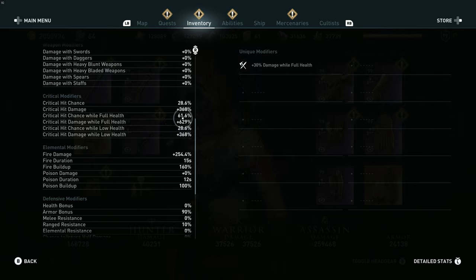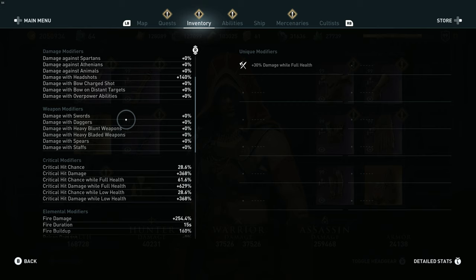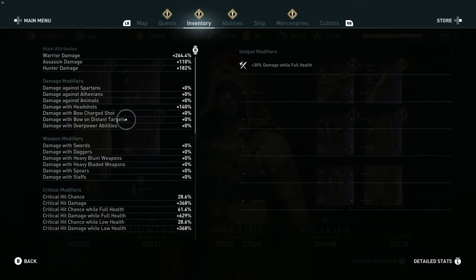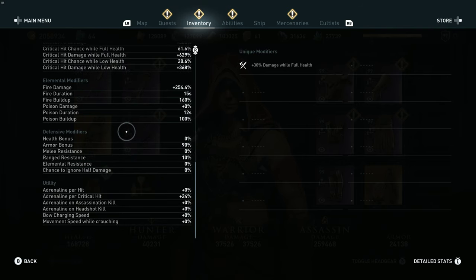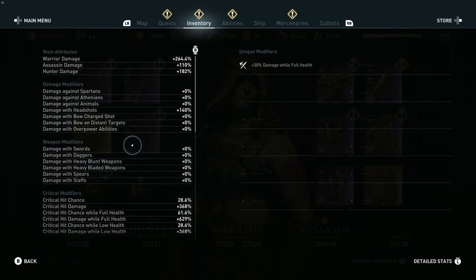61% critical hit chance, which is low — I'm trying to get it to 90% — and trying to get my critical hit damage to 750% or even more. I have a lot of all-damage on my gear here, so that's my build.